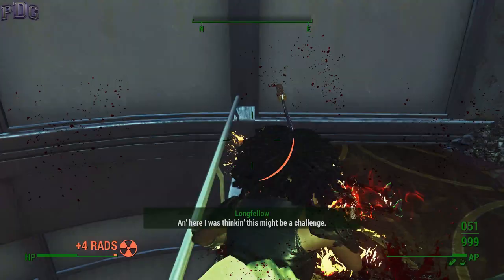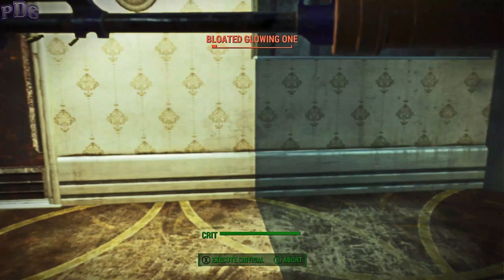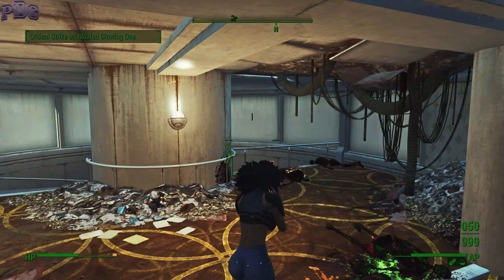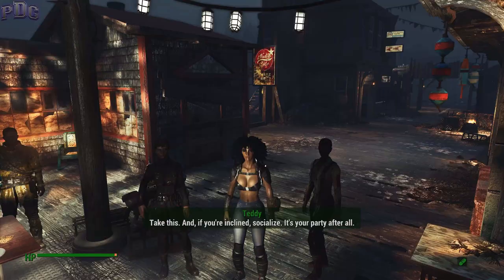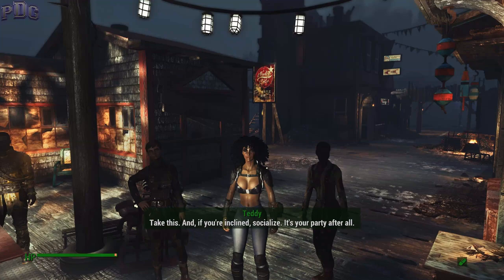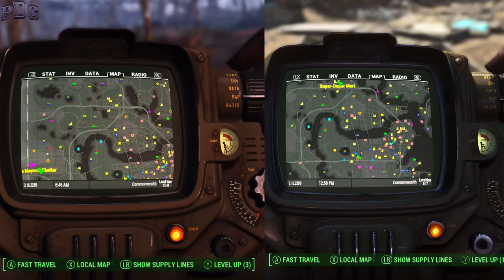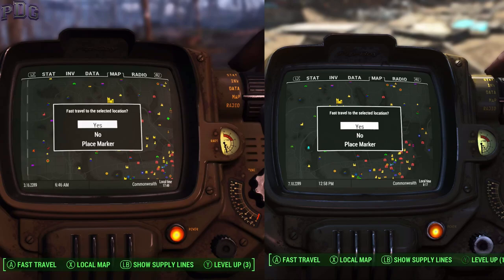Sometimes Fallout 4 can take up to a minute to load, and ain't nobody got time for that. Fallout 4 speed, action, and physics are tied to your frame rate. The loading is also tied to the frame rate. By default, it's locked at 60 frames per second, and after all these years many have wanted to run it higher, but with stability concerns there can be some unwanted bugs that happen over 60.